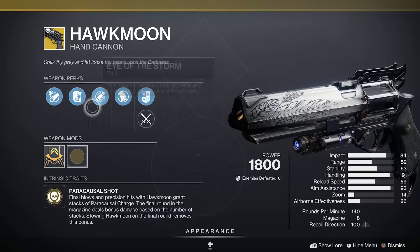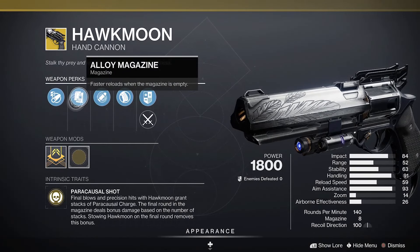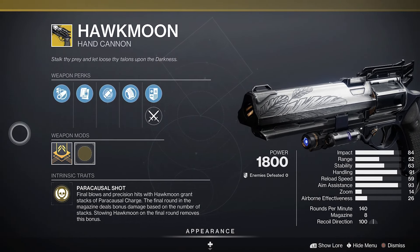The Hawkmoon comes with Arrowhead Break, Alloy Magazine, and Eye of the Storm. It's okay — it'll do for PVP, but that's about it really.